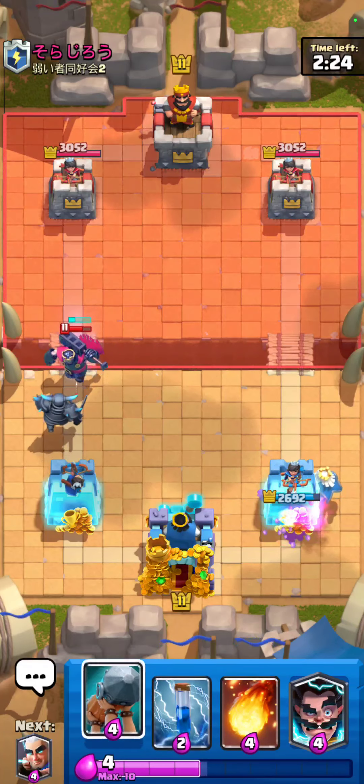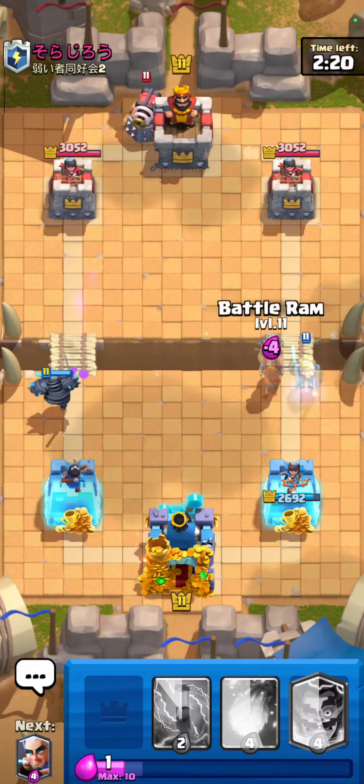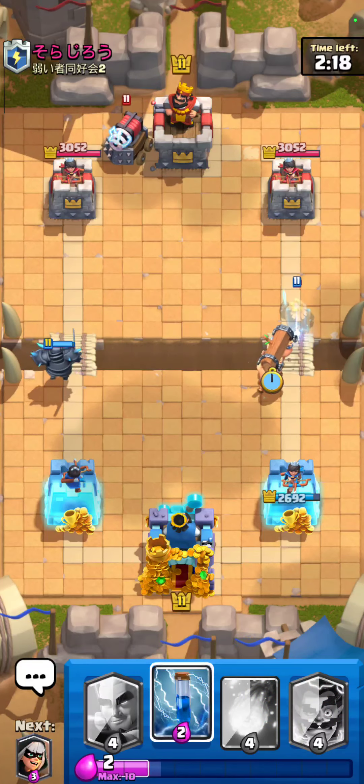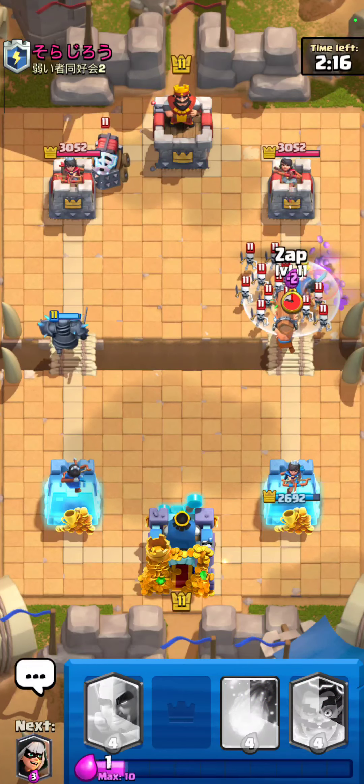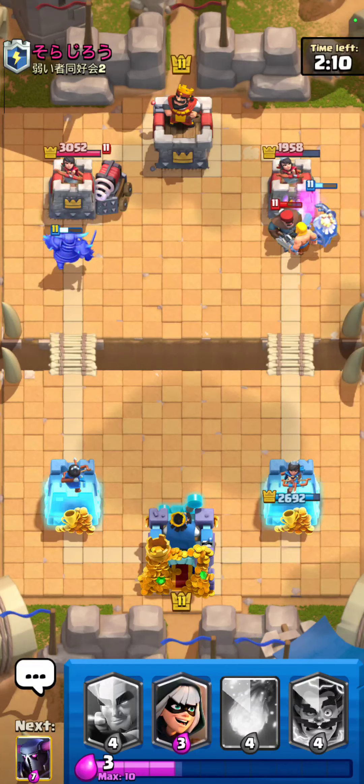He's going to go for a goblin barrel, he's also skeleton king. I'm going to go for a battle ram opposite lane because I have a free ghost and see what he wants to do. I'm going to go for a zap for the skeleton army right there and that giant.